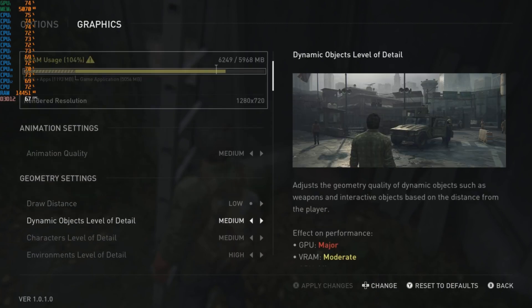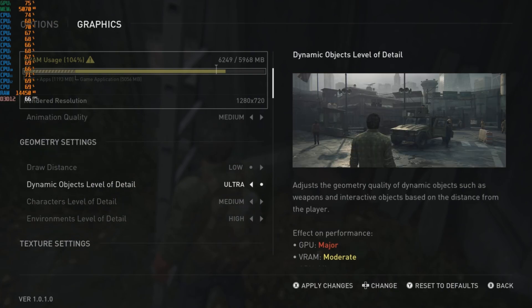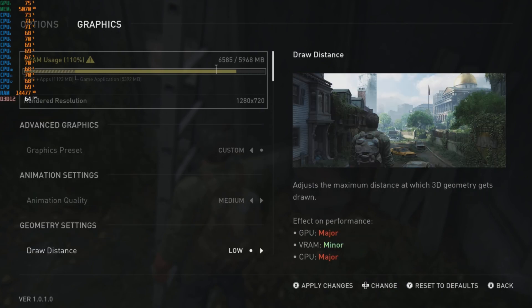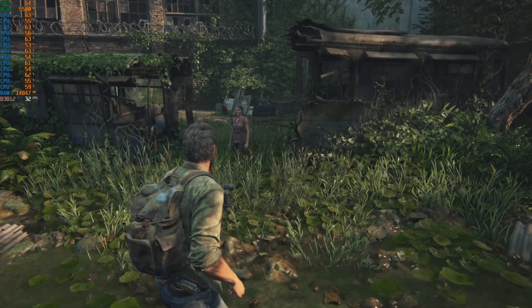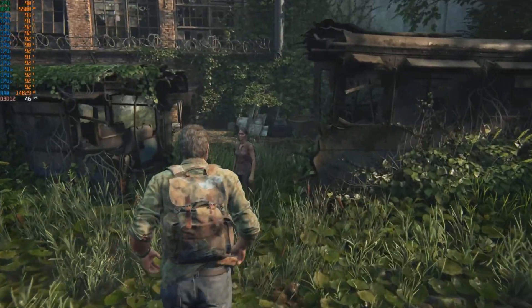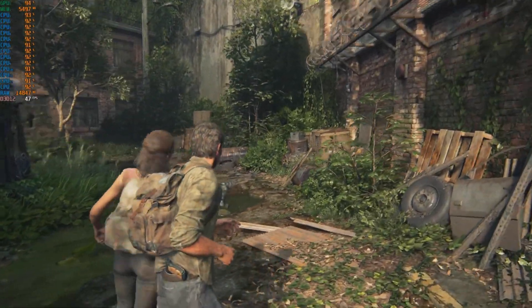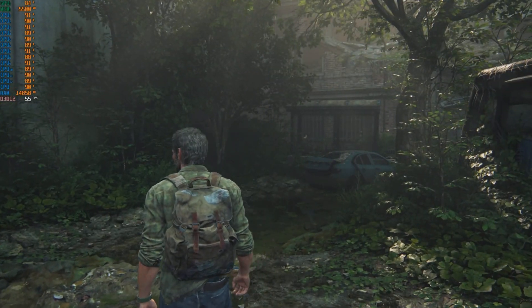The render resolution is 720p as the base, and it upscales from there using reconstruction technology. But if you put some detail settings too low, signs aren't readable and things have no definition — just a blurry mess. You'll need to tweak this. Even though it looks like you're pushing VRAM usage in the bar above, don't pay too much attention to that as it doesn't appear fully accurate. At the moment we're using about 5.5 gigabytes of VRAM and the game looks nice — by no means maxed out.